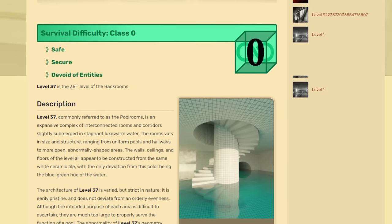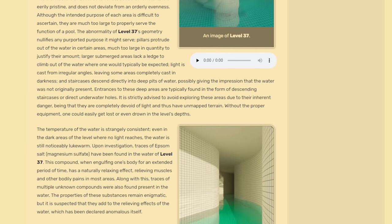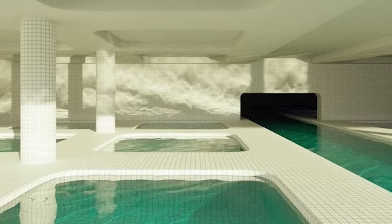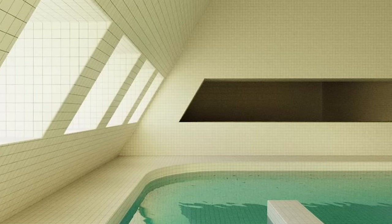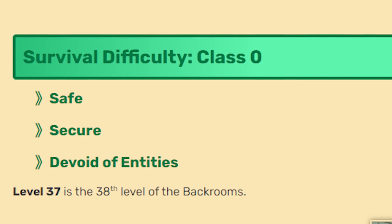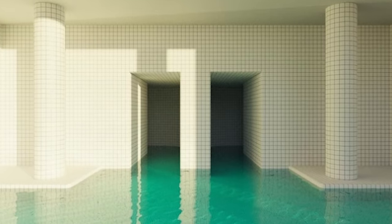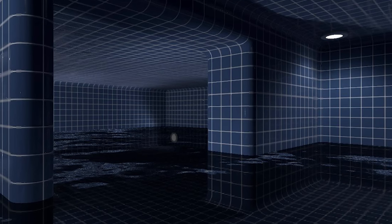A lot of people requested the Pool Rooms, which I'm definitely going to add because it's probably my favorite Backrooms level. Not just because it's a bunch of really awesome looking pools, but also because there's natural light and windows so you can get some fresh air to restore your sanity. It's a Class 0 level, so it's more about exploring cool mazes and rooms and is completely safe and devoid of any entities — unless you go into the rooms with dark tiles. Don't go in there, just don't do it.